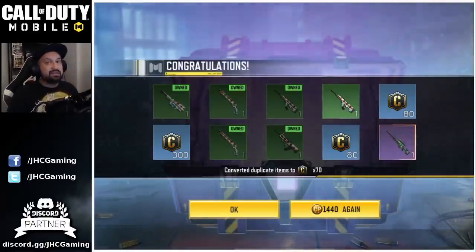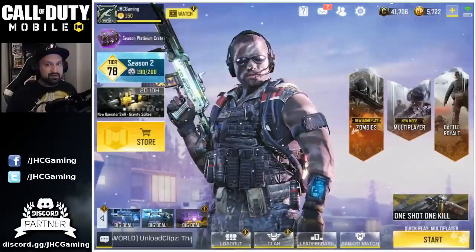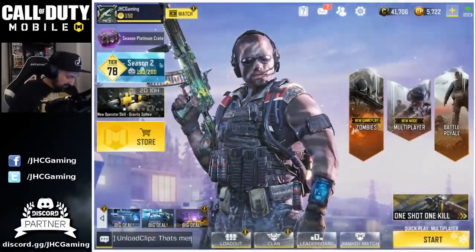I mean, last time I opened crates — I don't know if you guys remember the Battery Torque — it ended up costing me a lot of COD points. So we're good guys, let's create a class.